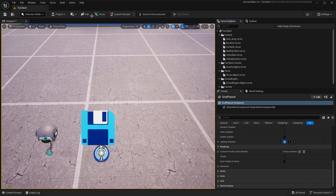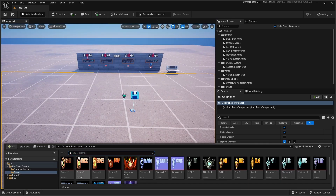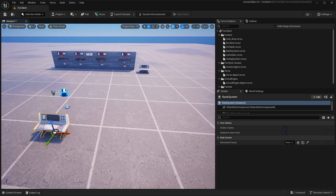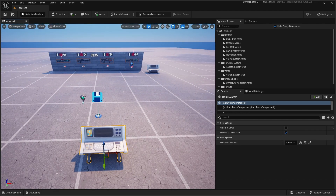Go to your UEFN and click Verse Build Verse Code. Then go to Creative Devices, drop in the Rank System device, turn Visible In Game off, and link your Tracker. That's all you need to do to make the rank system.